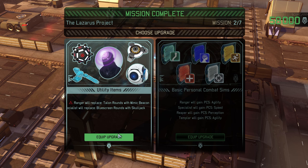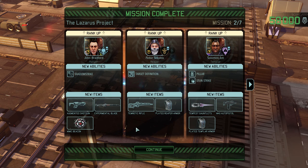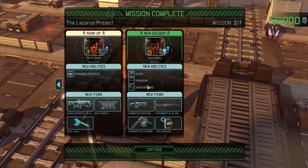Replace Blue Screen rounds with Skulljack, or replace Talon rounds with Mimic Beacon. Mimic Beacon all the way. Shadow Strike for Bradford, Target Definition for him. Pillar and Sun Stripe for him. So we've got Scanning Protocol, Phantom, and Shadow Strike. I really hated getting rid of the other rounds, but Bradford now has a Mimic Beacon.